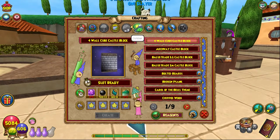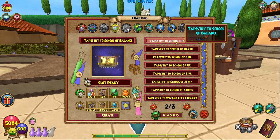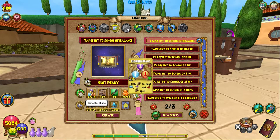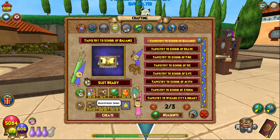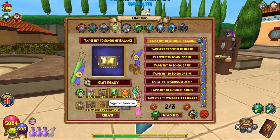We can head over to the housing crafting station and craft up the Tapestry to the School of Balance. It needs 19 Elemental Blade TCs, which you can get from the Crocotopia library or from the bazaar — there are generally a whole bunch of them there. You'll also need five Mainstream Decoys, which are very easy to get, and Balance Rank One cards, which are super easy as well.